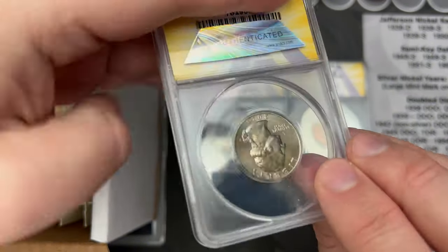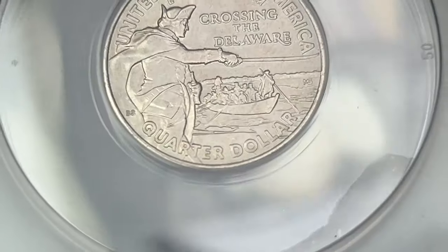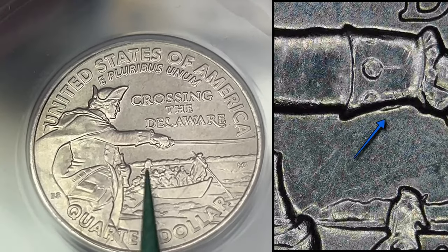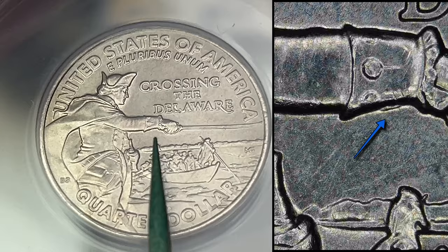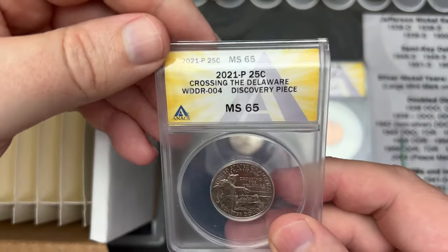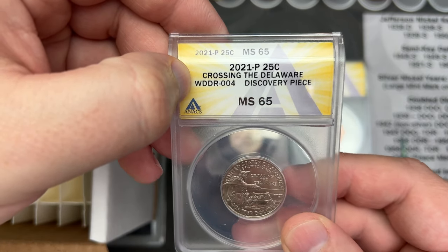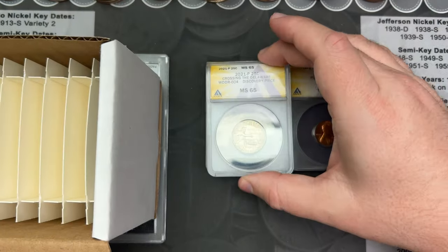We have another 2021 — this is another discovery coin. This one is also going to have a DDR under the wrist. I don't know if you'll be able to see it on camera through the slab, but let's take a look. MS 65. This is DDR Number Four over on Wexler's. Nice — discovery coin.